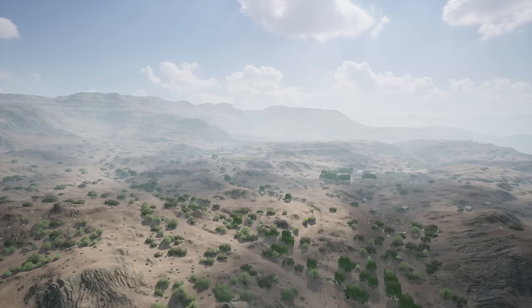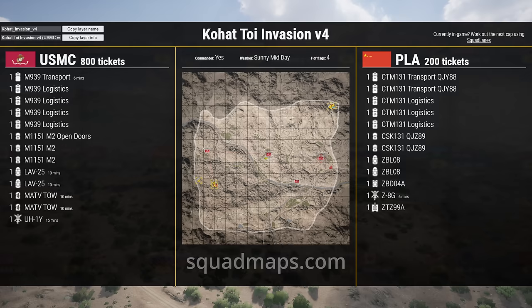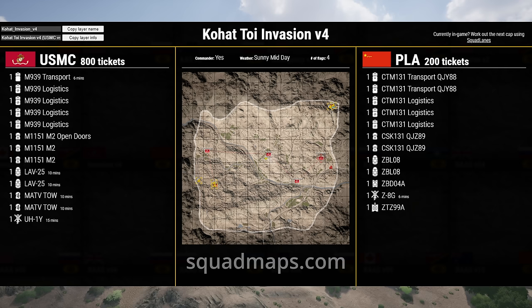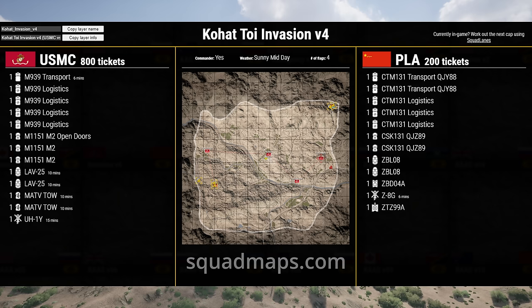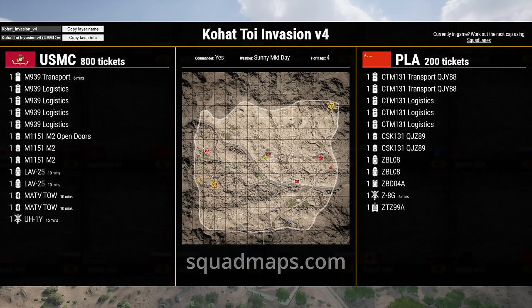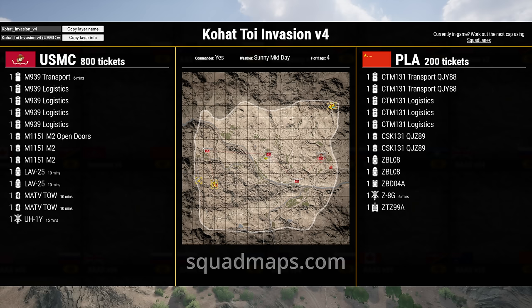Hey guys, Moidog here, and today we've got another episode of Eye in the Sky, where we take a look at a game of Squad from the top down. This one we've got the USMC up against the Chinese People's Liberation Army on Kohat — Kohat Invasion V4. I think like four or five months ago we had this layer on Eye in the Sky and it was kind of a route; the USMC managed to hold extremely well and we didn't really get to see the map breathe. Invasion games are awesome when we can see both teams respond to contact, flank around, try to do some sneaky stuff, and especially call some command assets — and that is exactly what we got on this one. I'm not going to spoil it, but I will say it was shocking, amazing, surprising. I loved it — one of the best games I've seen recently, so I hope you guys enjoy.